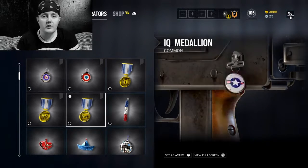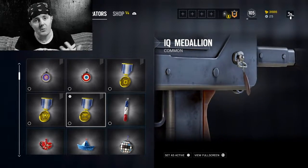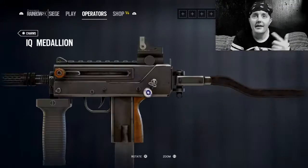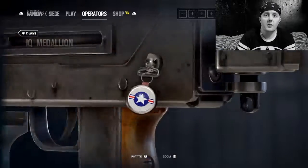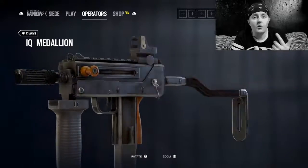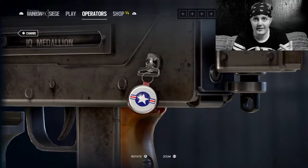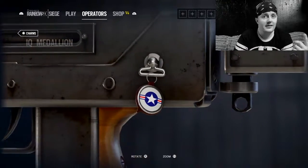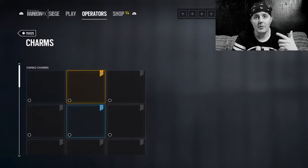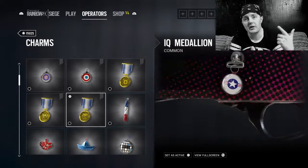but your boy, after doing some looking, found that our charm that we got last week — the IQ Medallion charm — is actually two charms in one for some operators. And to get this awesome looking bonus charm, all you'll need is an operator with a shotgun or an SMG, and of course the IQ Medallion, which is still up for grabs for a couple more days. Then just go to the operator, select their shotgun or SMG, equip the IQ Medallion, and it'll automatically transform into this awesome looking USA charm.